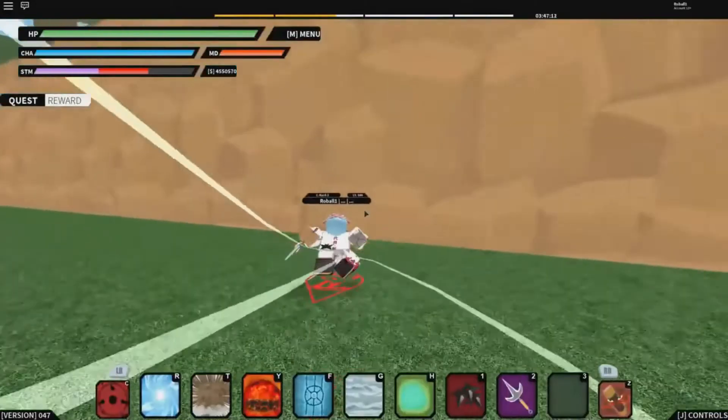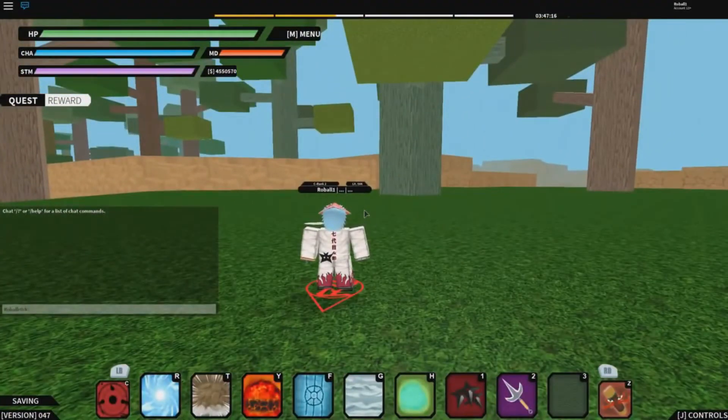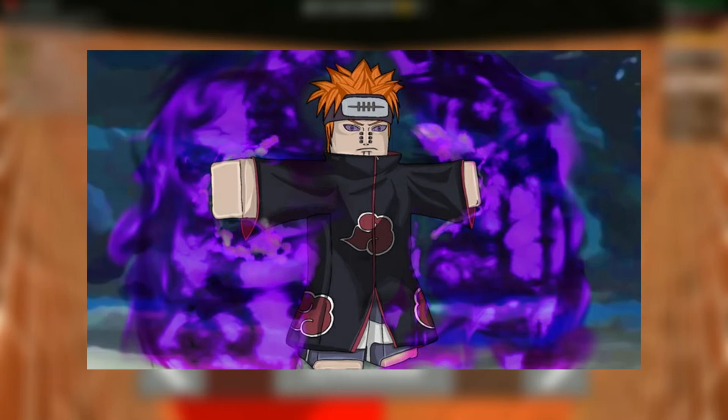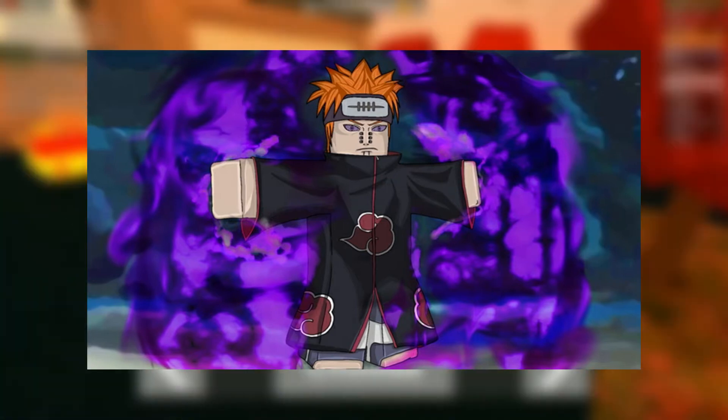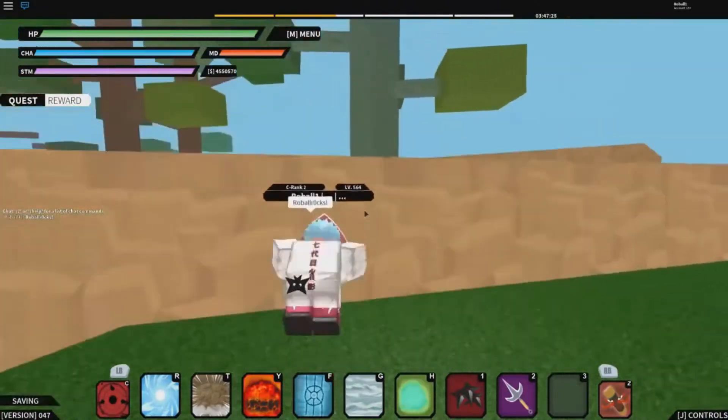Number 5, Nindo RPG Beyond. The game is set in the Naruto universe and is an open-world RPG that enables you to create characters of your own preference and embark on various unique adventures. You can play and interact with people online, doing things like fighting, completing quests, and defeating creatures. A plus point for this game is that it doesn't cost any robux. Now that's the real catch.